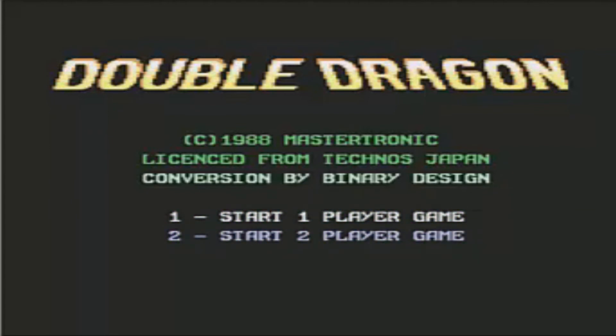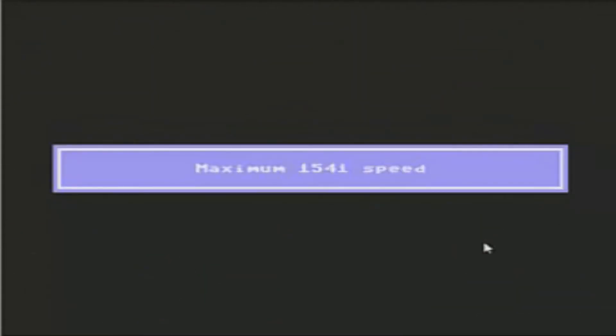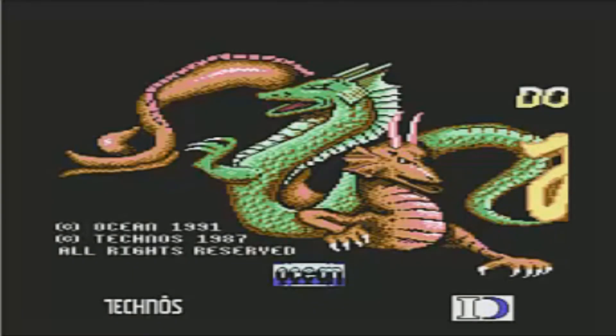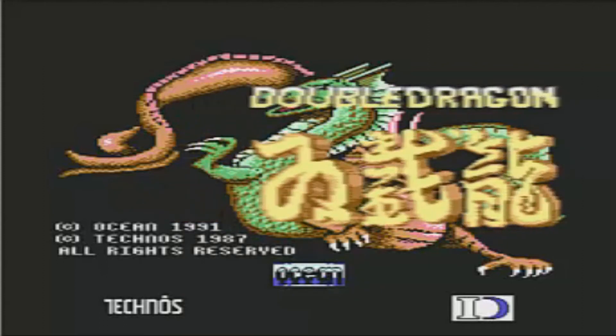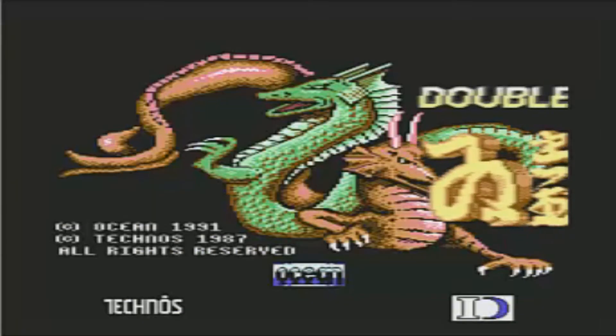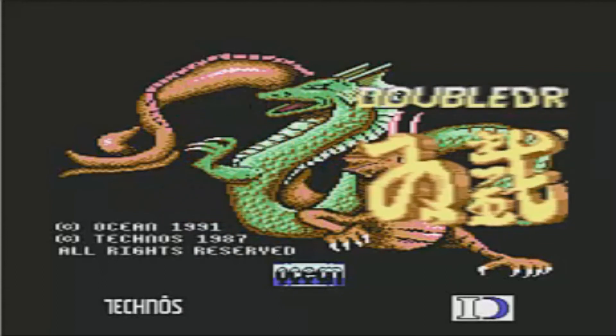Okay, we're going to look at the Ocean version now. There we go — Ocean famously did lots of movie titles and lots of C64 stuff, and the presentation was always good. There's a great bit of music and the title screen looks lovely. This is 1991, so it's four years after the arcade game came out and a couple of years after the Mastertronic version we saw a few minutes ago.